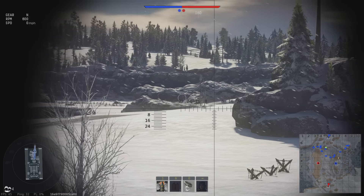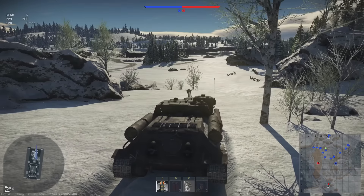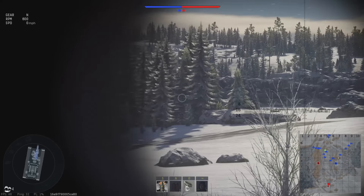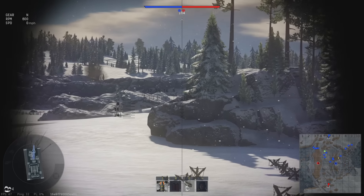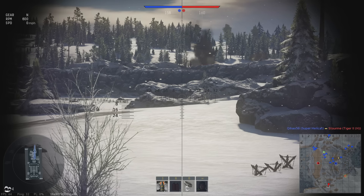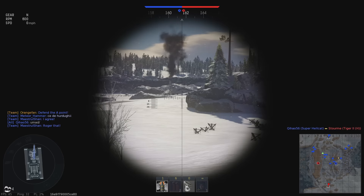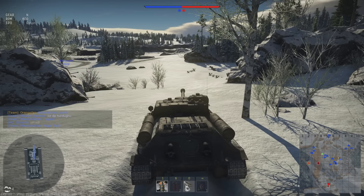Getting to this first battle, I decided to set up a defensive position initially and wait for people sneaking up to A. They can get up to A from a couple of different places where I can't see them from right here, but I can tell when they get to A and I'm very close to A myself, right around this corner. The first kill happens up there — an M18 Super Hellcat, so it was an M18 with a 90mm gun, probably got to a good position pretty quickly.